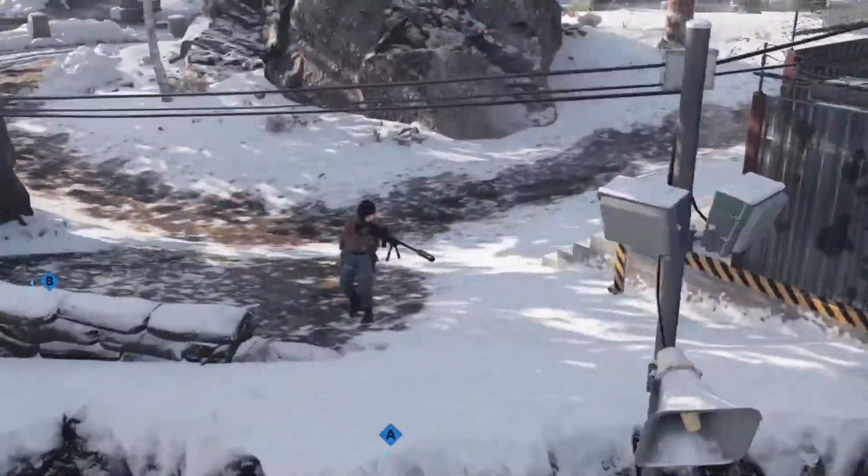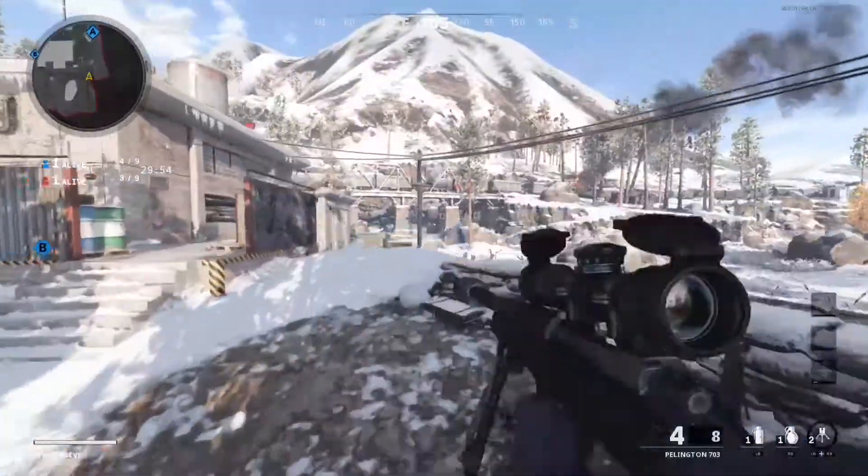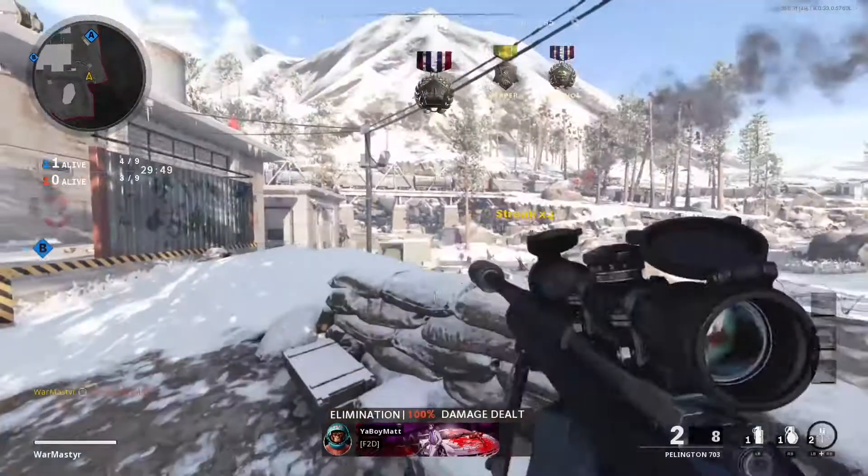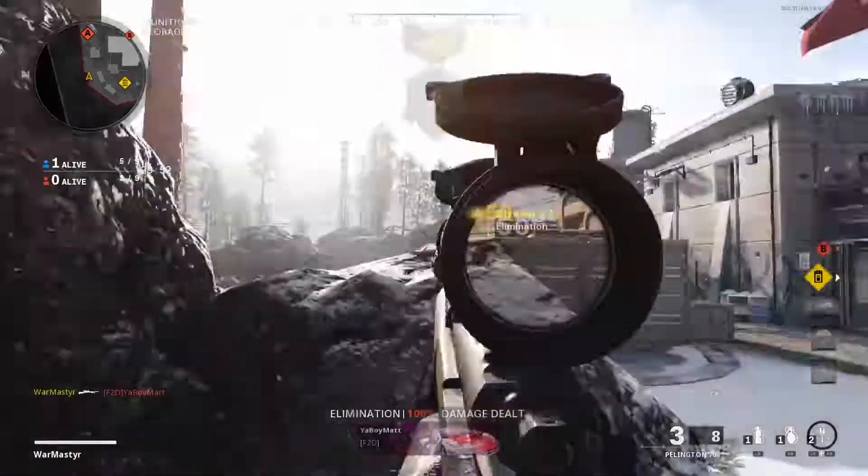A variant location on this side is just up on this rock cliff and allows you a chance to switch up your spot to pick off the opposing sniper. But of course, you can still be seen from the rock.